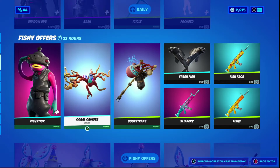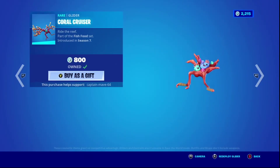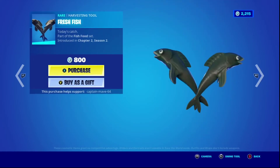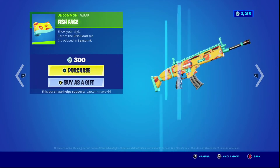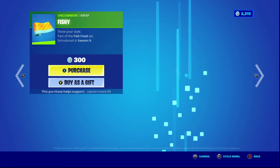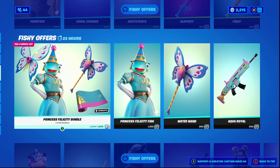Fishstick is back, though — that's pretty weird. Fishstick is back with the Batling Saltwater Satchel, the Coral Cruiser, very nice. The Root Straps. The Fresh Fish. The Slippery Wrap. The Fish Face Wrap — okay, this has not been back in a super long time. The Fishy Wrap — same thing for it. I think these are rare. I might be wrong about that, though.